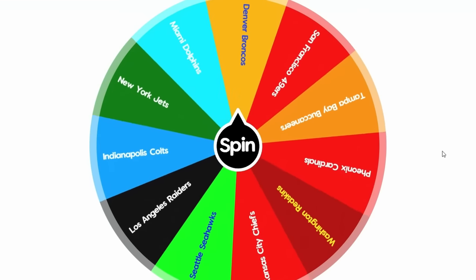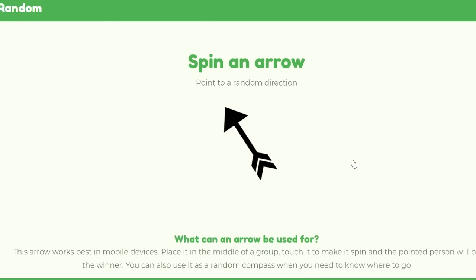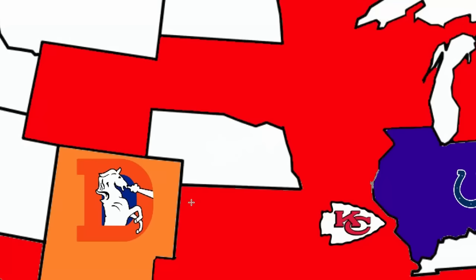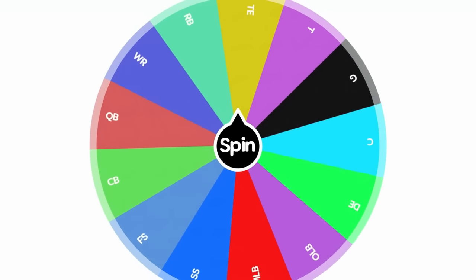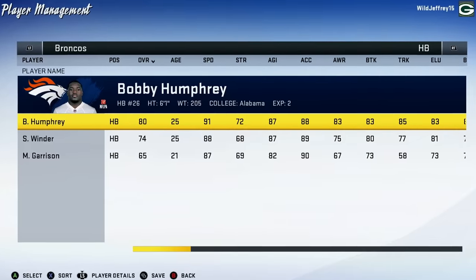How about the Denver Broncos? They've got a good shot at playing Kansas City or can completely avoid them by taking Nebraska. All Denver's done is improve their team — going to New Mexico and now Nebraska. Bobby Humphrey is now an 80 overall for them.